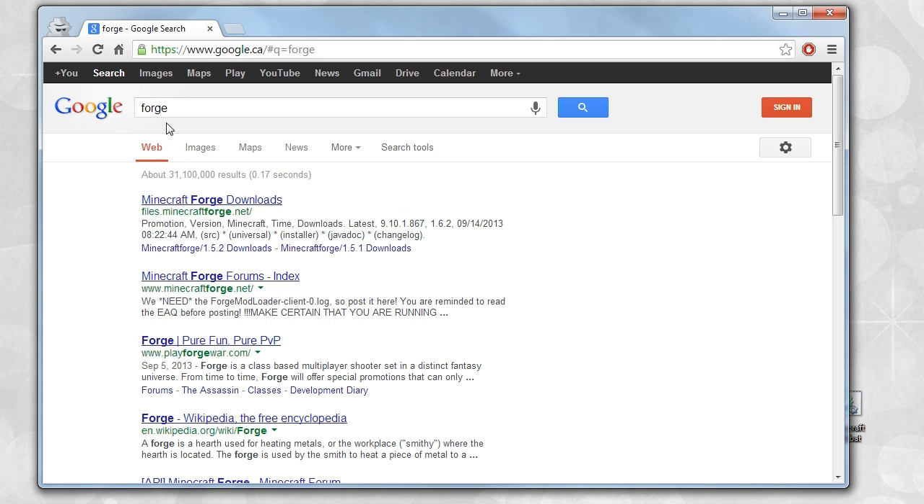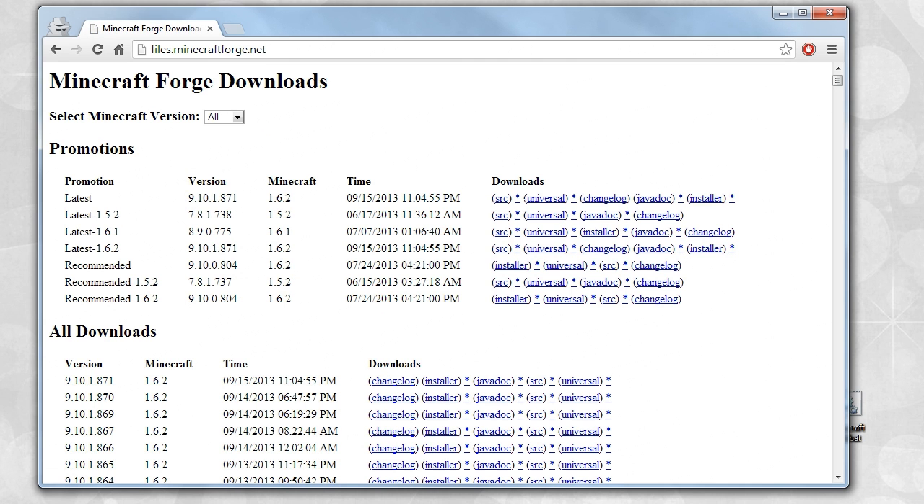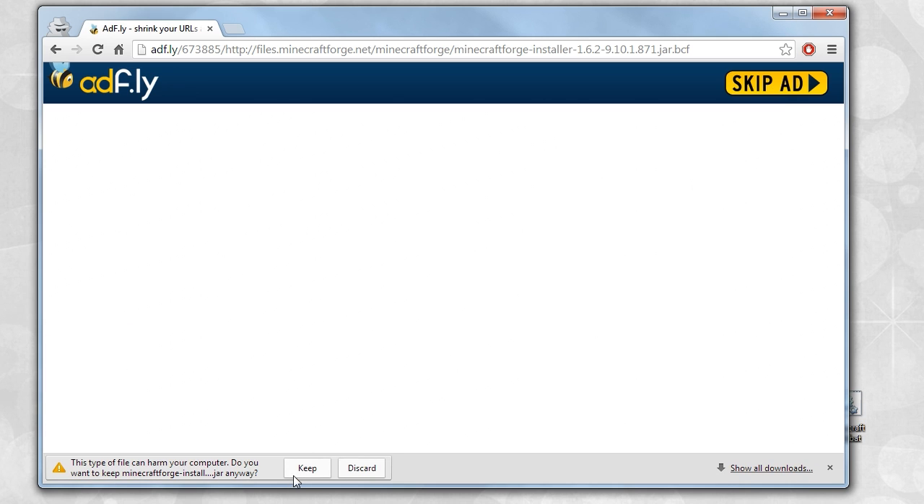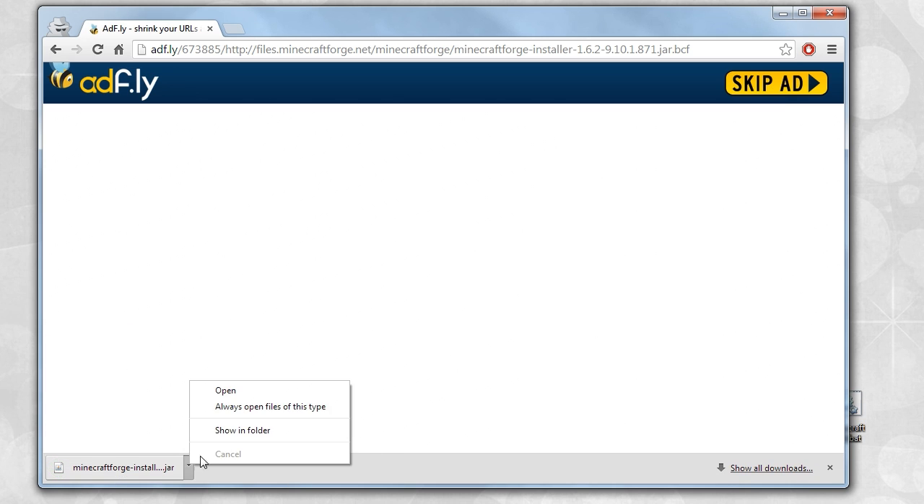What you want to do is head over to your browser, Google 'forge', and go to Minecraft Forge downloads. Before, we used to do the universal one — we're not going to be doing that, we're going to be doing the installer. Like before you used to inject it into the dot jar, etc. — that's not the case anymore. This is a much easier way to do it. Anyway, skip the ad, click keep, and basically open it up.